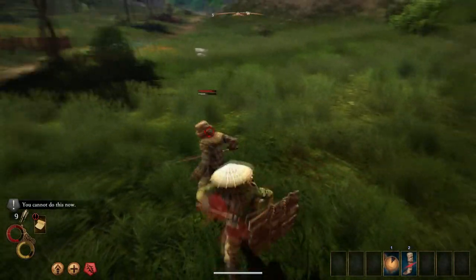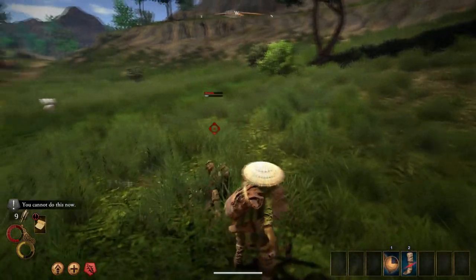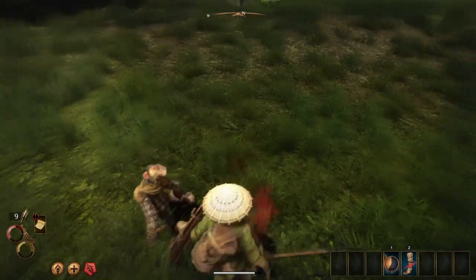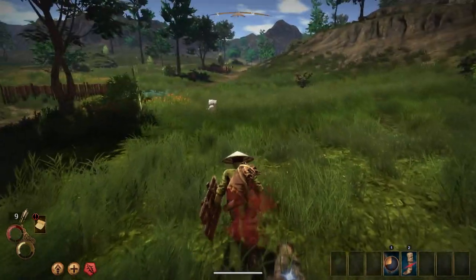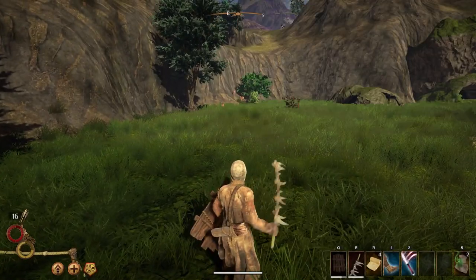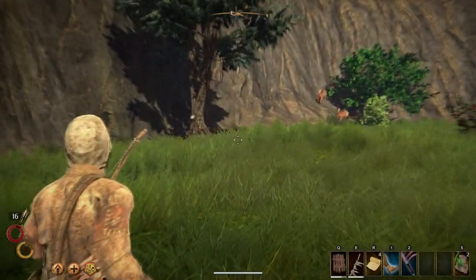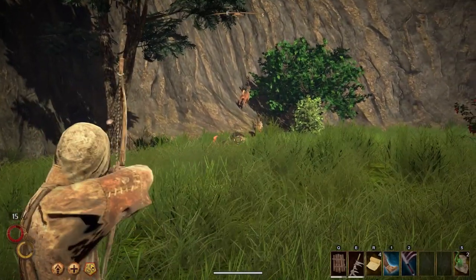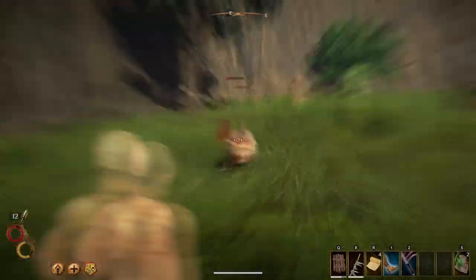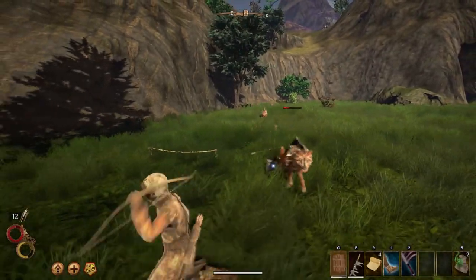If you face multiple foes, you can try fighting them, but the wise choice is to run if you don't believe you can win. If possible, try separating them and taking them apart one by one, though that's a bit more difficult. You can always use a bow to thin the herd from afar before going 1v1 with the strongest. Aim with right-click, shoot by holding left-click.